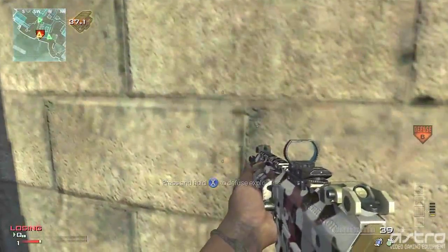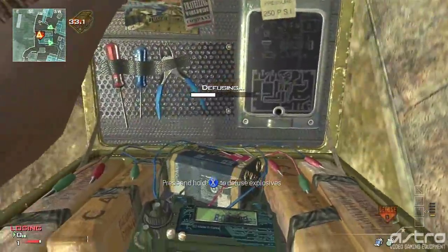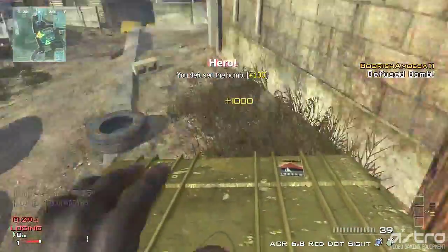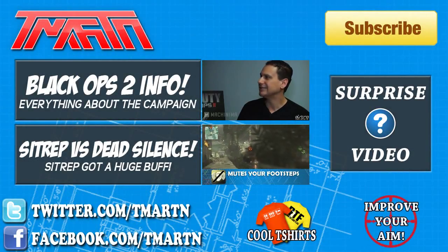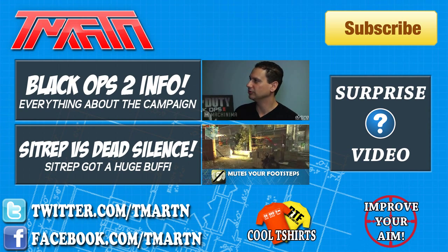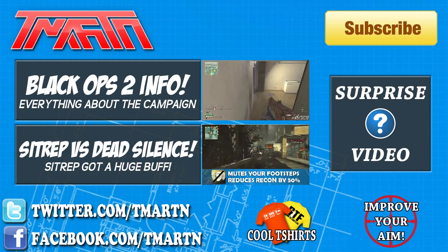So that's what I've got for this video — bomb plant strategies on Carbon. Remember that one where you can defuse from the outside: it's super useful in Search and Destroy, and hopefully it works for Demo too, although I don't think the bomb plant spots are in the same spot. Anyway guys, I hope you all enjoyed the video and learned something new. Thank you so much for watching — I've got a bunch of great videos coming soon. Check out one of the other two videos on screen if you haven't seen them yet, and I'll catch you guys later.